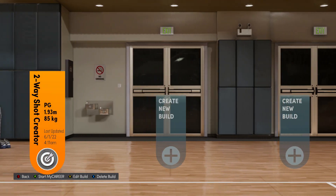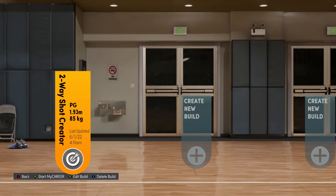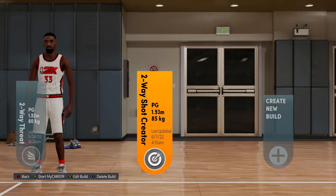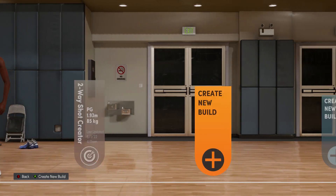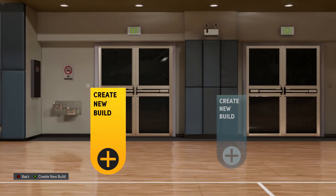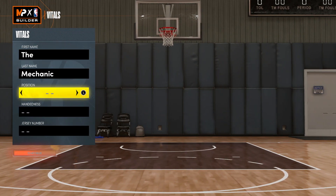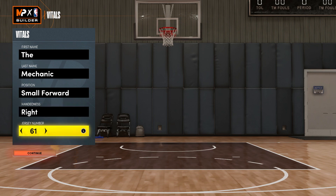I am on the Xbox right now and I'm going to show you guys how to make the build. I've got my two-way thread here — this is my Zeke build — but let's get into the build. Position we're going to do at small forward, handing is right or left depending on your personal preference, and jersey number — I believe Larry Bird was 33.